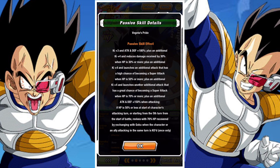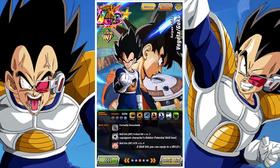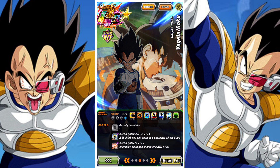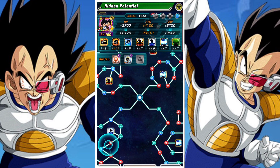An additional 4 Ki and launches another attack with a great chance of becoming a super when HP is 50% or more. An additional 4 Ki and launches another attack with a great chance of becoming a super attack when HP is 70% or more. An additional attack and defense of 150% when attacking. If HP is 50% or less at the start of their attacking turn, or starting from the fifth turn from the start of battle, they will revive for 70% HP by exchanging with Goku when you or an ally attacking in the same turn is KO'd.